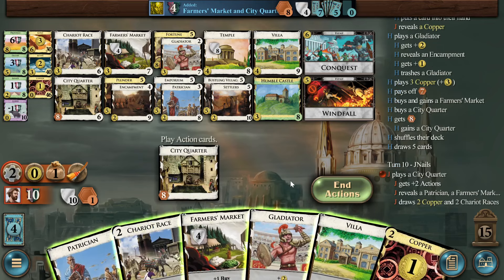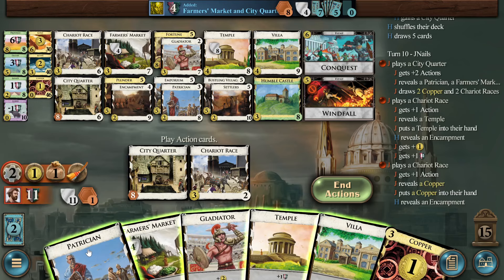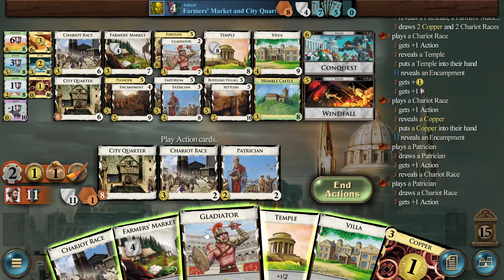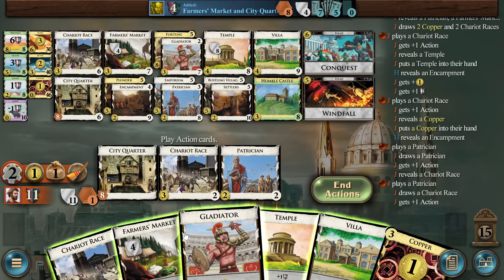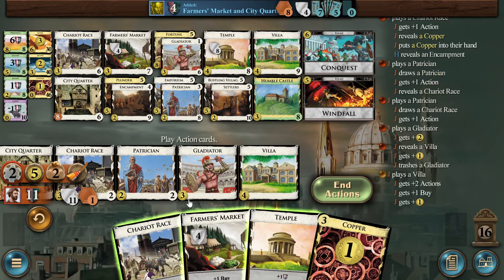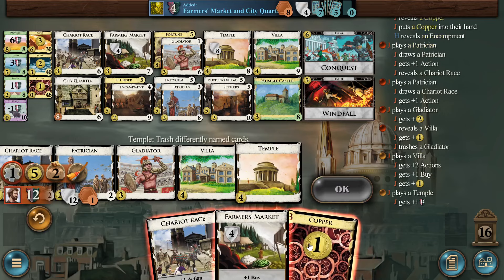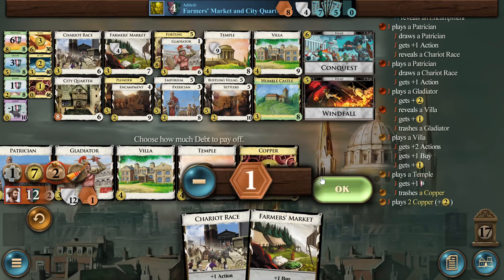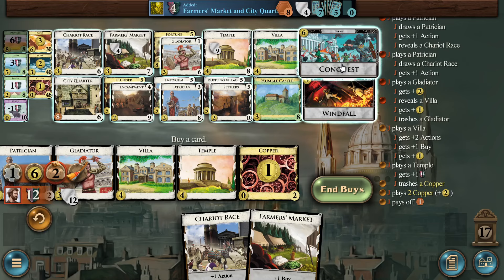Another Farmer's Market, another City Quarter. I don't know about this third City Quarter. Once again I have — oh no, the answer is Villa. The bot doesn't have a Villa yet. I don't want this one — that's nasty. I really wanted the four-money one. I'm not even going to bother playing that. I just kill my payload — or rather the bot killed its Farmer's Market. Well, Windfall now is suddenly a lot less exciting.